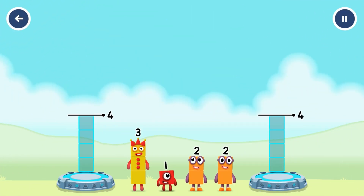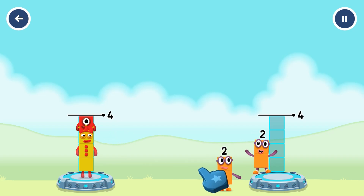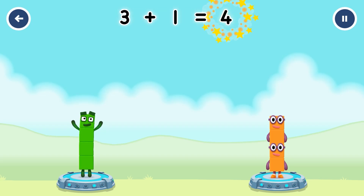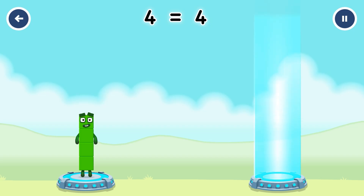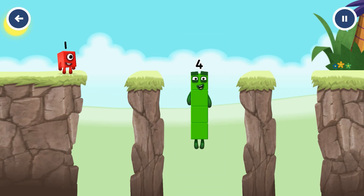Share the number blocks evenly to make two groups of 4. Drag the number blocks onto both sides until they have the same number of blocks. You cracked it! 3 plus 1 equals 4, 2 plus 2 equals 4, 4 equals 4. I am 4. Have we met before? Good job!